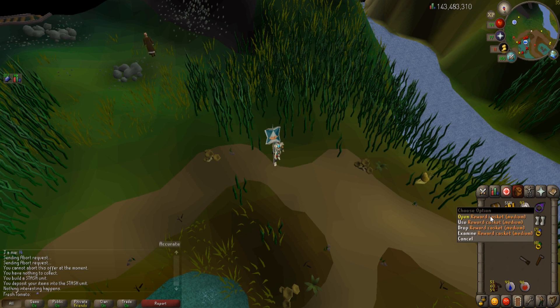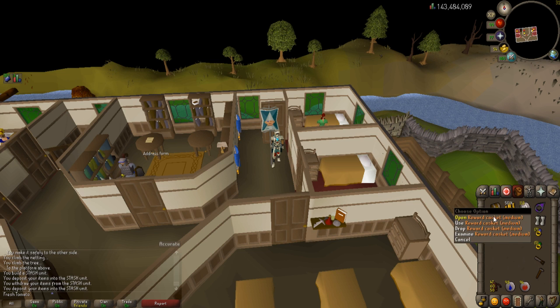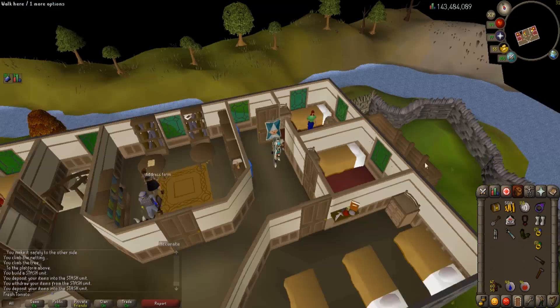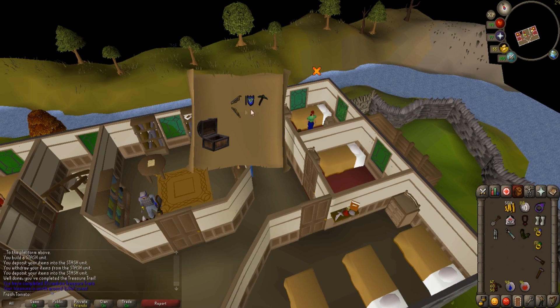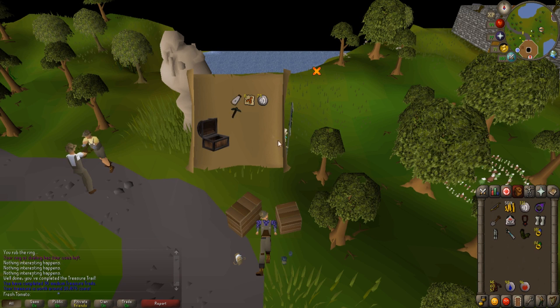Run number two — I actually remembered to record this one. I thought I saw green, thought it was ranger boots, but nothing — just 18k. Still a profit since I only took like four implings. Next casket I got from this guy over here, so obviously ranger boots were going to come flying in — nope, absolutely nothing. 3.8k feels good. Got more of the content crate. Opened it up — got a gothic cloak, not bad, 18k, I'll take it.